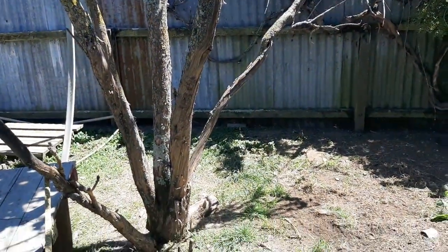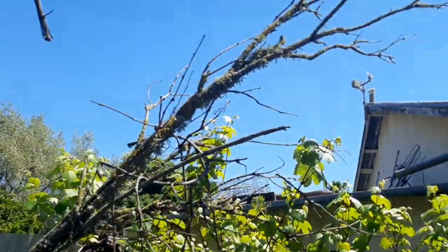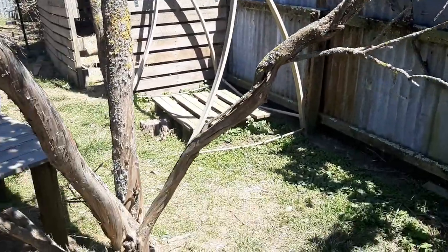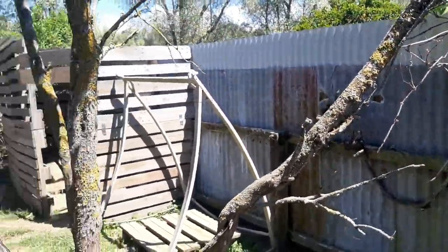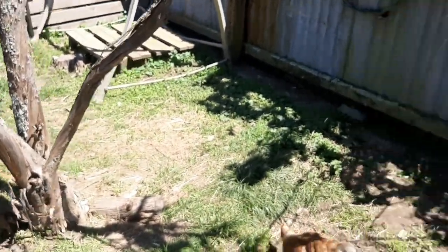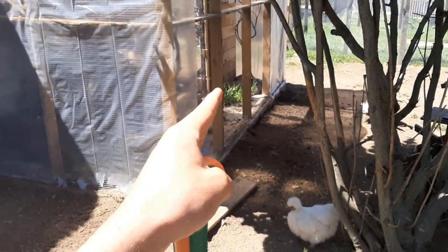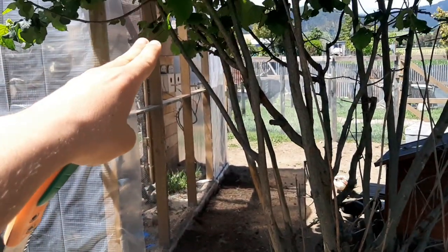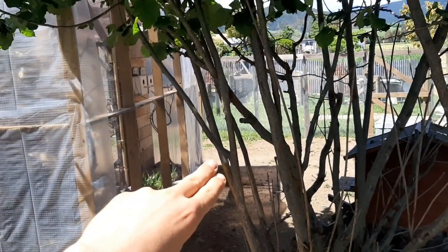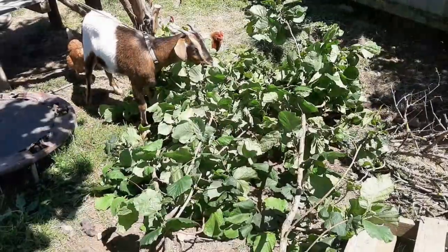We have to cut down some branches of the trees first. There's a dead branch with a grapevine starting to grow up it - we've got to cut it as it will be in the way of the aviary. The rest of the tree is fine, it goes straight up, but this one goes out so we'll cut it right at the base. There are also three branches where the aviary is going that make it hard to walk through, so we're cutting those out.